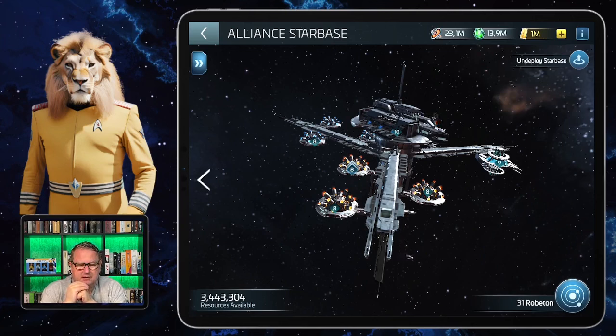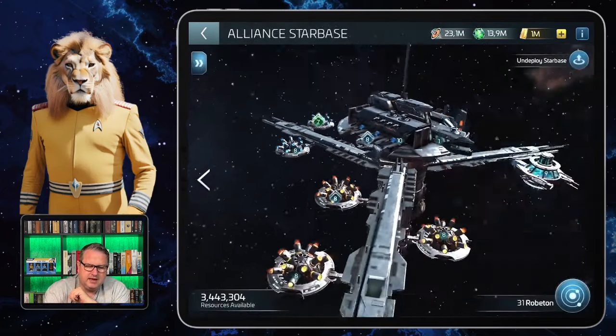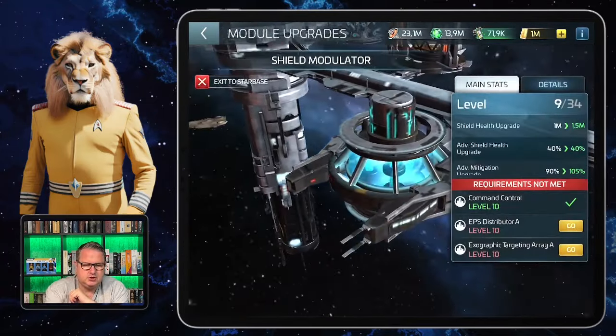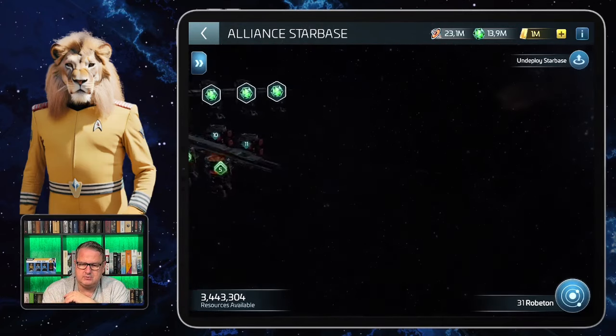We still need to improve some things in the battle part compared to the production part, but this is important too. With command and control, the EPS distributors, and the shield modulator, all of this decides if your starbase can survive an assault — like an alliance starbase assault. You need to upgrade this defense part as well.